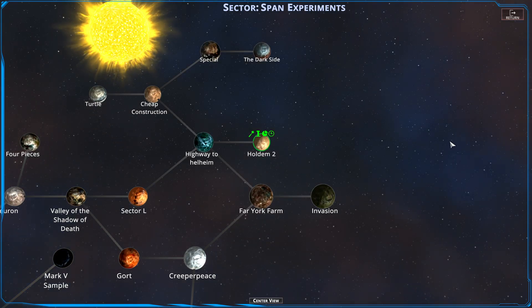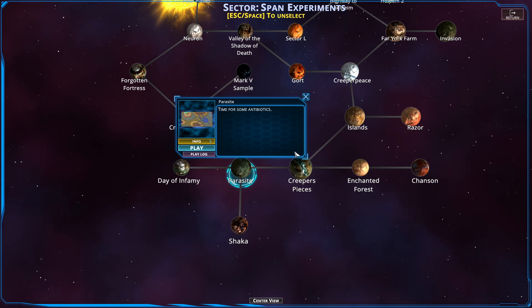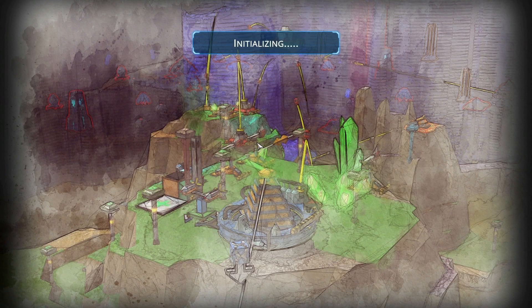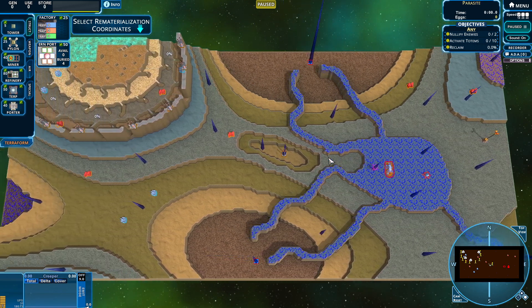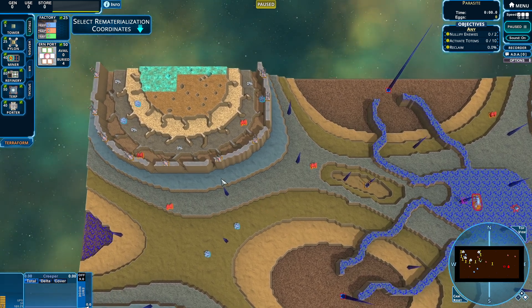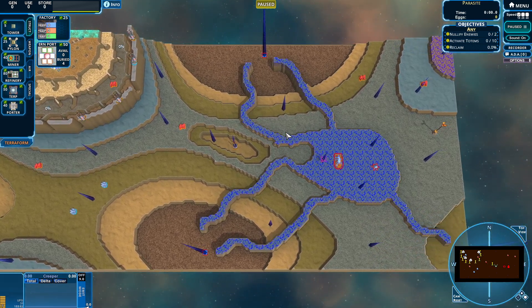On the last episode we did Hold'em 2, and I had made plans to go to Parasite, as that was one of the other difficult ones people were having trouble with. Let's play and see for ourselves. This Parasite is all creeper breeder terrain — that's great. Fortunately we have a decent outpost, but that is going to be a nuisance. If I've learned anything about breeder terrain, it's that it's annoying.